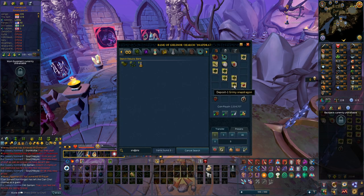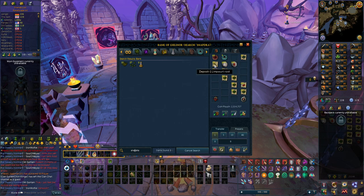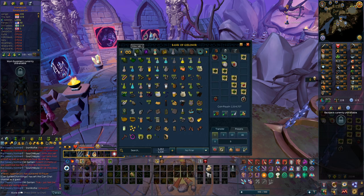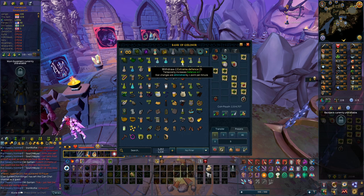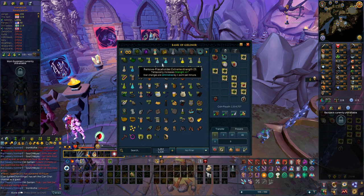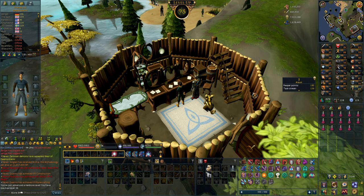From about four hours of doing Vyres, I got 244 snapdragons and 400 red spider eggs. I also have 111 grimy snapdragons in the bank already plus 11 snapdragon potions, so I'm going to get around 373 restores. I also got a lot of limpwurt roots which I struggled getting before — now I have 216. That's very nice because I have zero extreme strength potions right now and I'll need to make some defense potions too. If I get 70 extreme strength I can now make those because I have so many limpwurt roots — that'll be about 70 overloads, definitely enough for the Godwars dungeon.